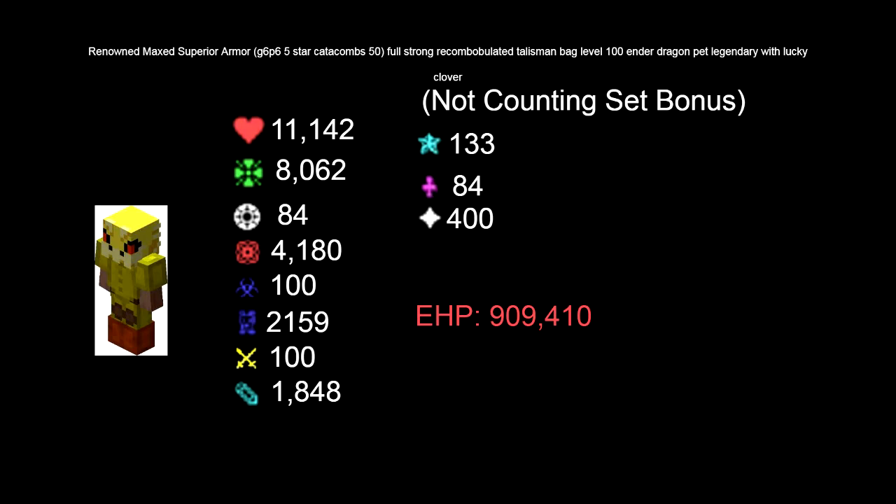You will get 11,142 health, 8,062 defense, 84 true defense, 4,180 strength, 100 crit chance, 2,159 crit damage, and 100 bonus attack speed.